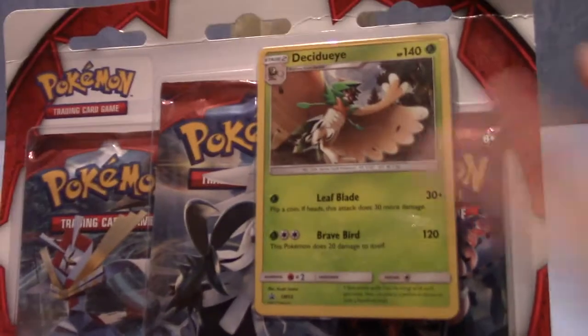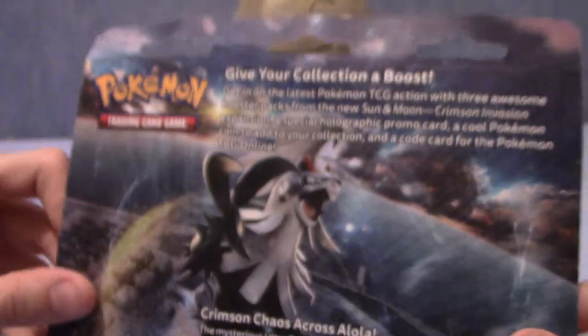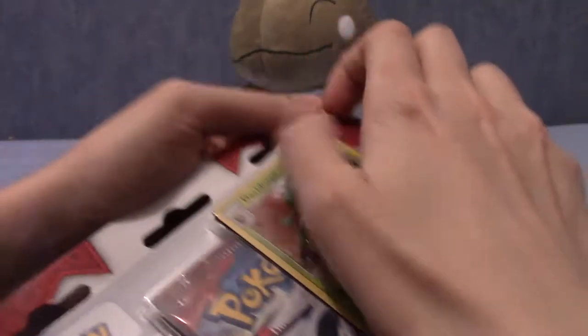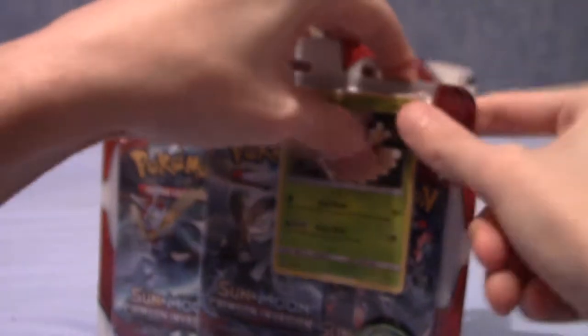As with before we'll look at everything in a minute, but you do get this Decidueye promo, a Shaman pin, three packs, and there's the back there if anyone wants to pause to read either of these. You're here to see if I can pull anything good, and if I do I have a Shining Legends sleeve here just in case I pull a GX or something better.